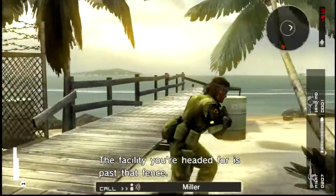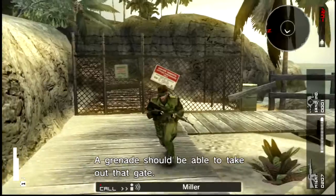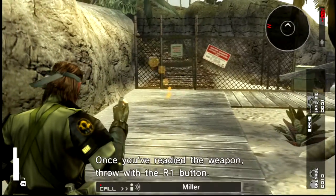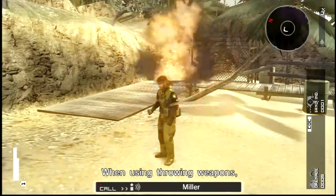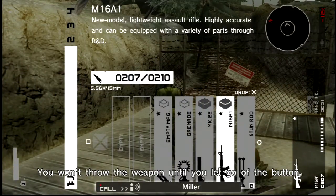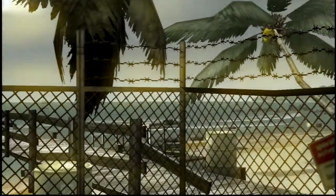The facility you're headed for is past that fence — a grenade should be able to take that out. So let's equip grenades, use the L1 button to fire a grenade. You've got this little flaming reticule thing going on. You want to track some people and then send them back to your base.